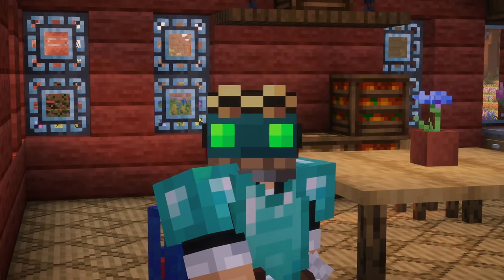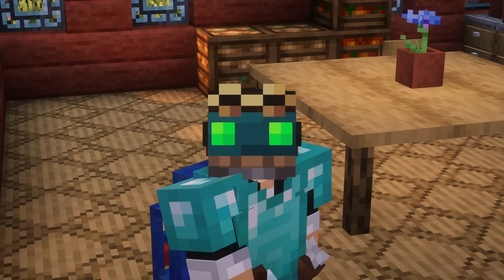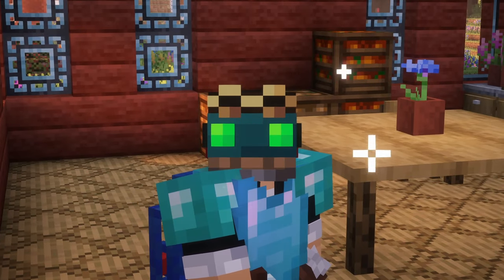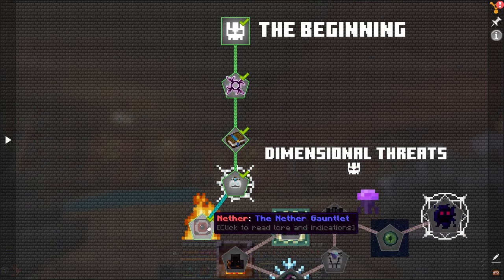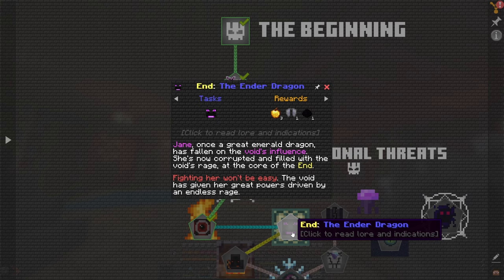In all this fun we're having with Create, we should not lose sight of our overall goal, which is to take care of the Void and save the world. Looking at our Crestbrook, we've got Void's Invasion here. We've already killed the Night Lich and the Nether Gauntlet. Next up is the Ender Dragon — her name is Jane, apparently.